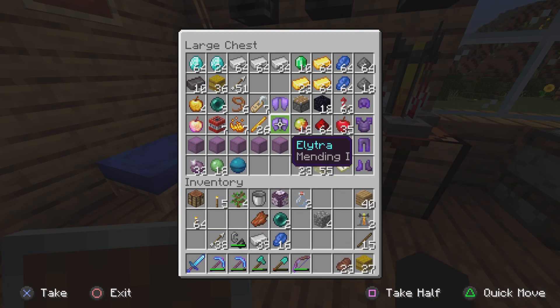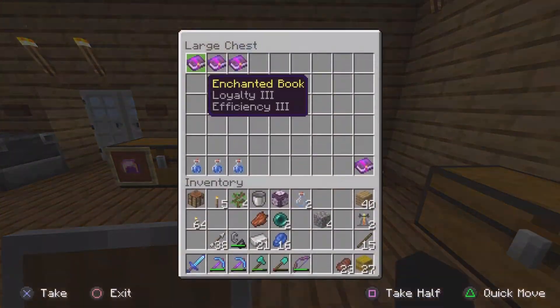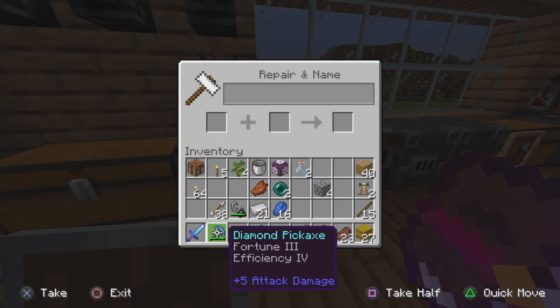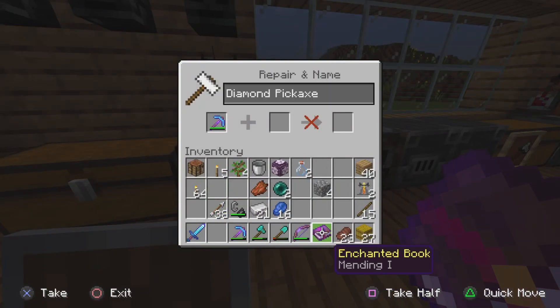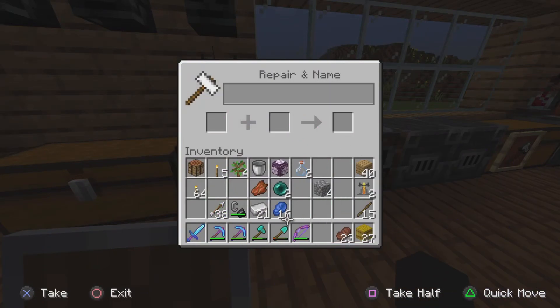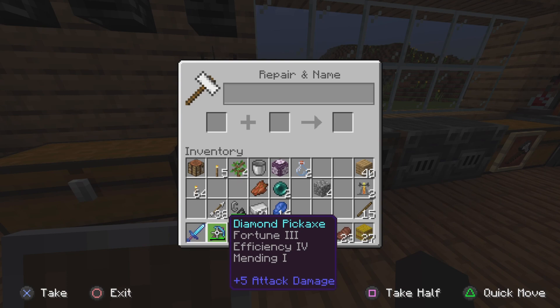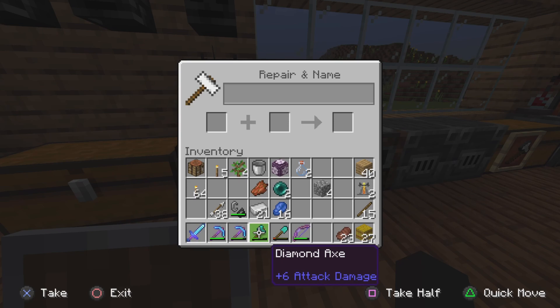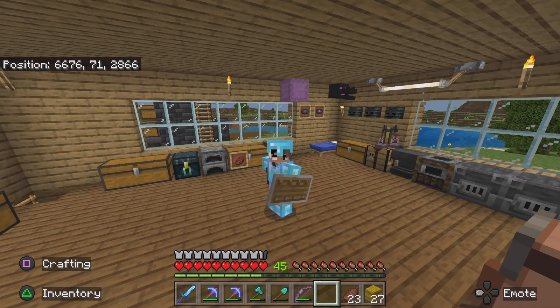Now it's broken, I'm gonna have to make another one. My new fortune pick doesn't have mending on it, so I'm gonna use my last mending book on it because I really want mending on it. It's got efficiency but it doesn't have unbreaking - that's kind of a problem. Oh well, I could get it eventually.